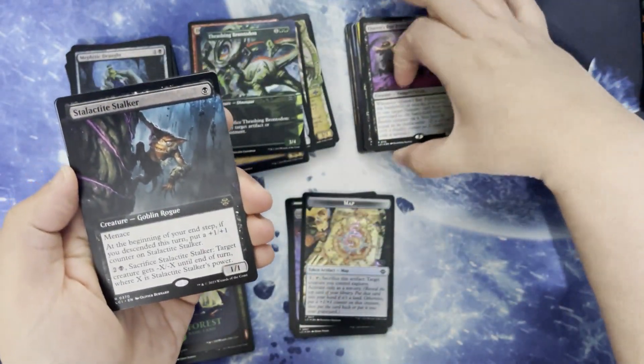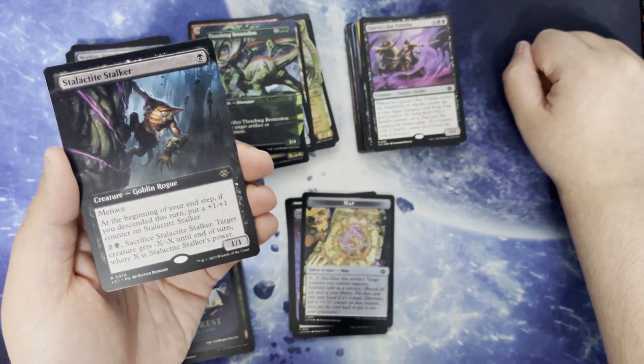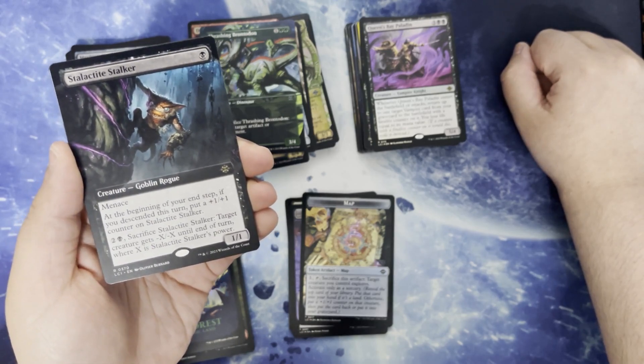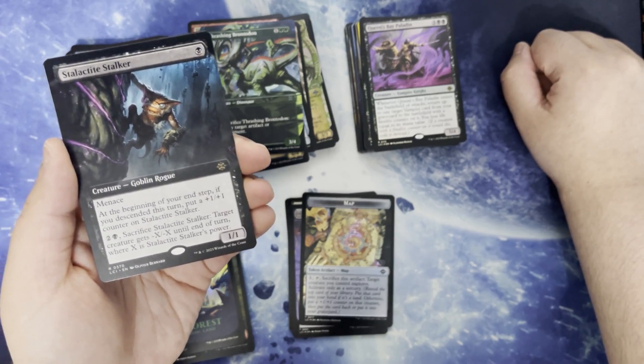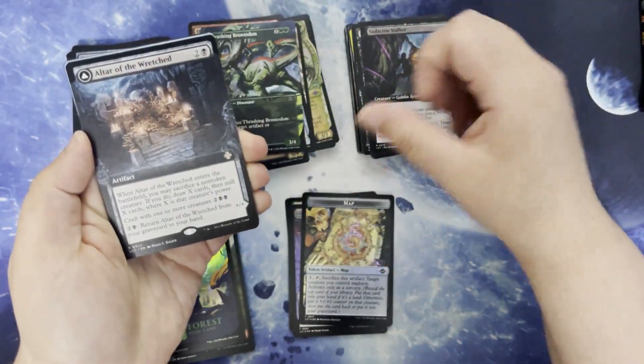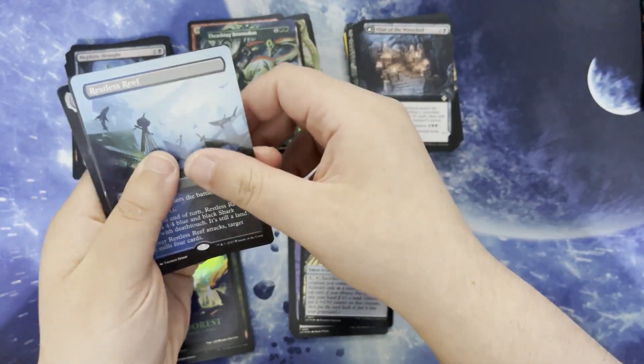Stalactite Stalker. One black for a creature goblin rogue. It's a 1/1 with Menace. At the beginning of your end step, if you descended this turn, put a +1/+1 counter on the Stalker. Two and a black, sacrifice a Stalker — target creature gets -X/-X until end of turn where X is its power. Altar of the Wretched and Restless Reef, which we've read before.